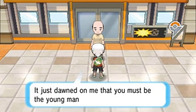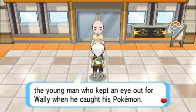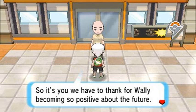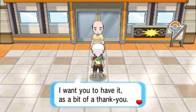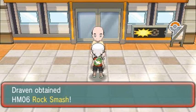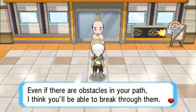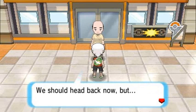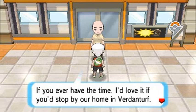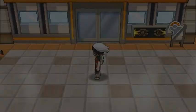Wally's uncle recognizes me: 'It just dawned on me that you must be the young man who kept a lookout for Wally when he caught his Pokemon. We have you to thank for Wally becoming so positive about the future.' He gives us HM06 Rock Smash as a thank you. He says: 'Even if there's an obstacle in your path, I think you'll be able to break through them, especially with Rock Smash.' He invites us to drop by their home at Verdanturf sometime.